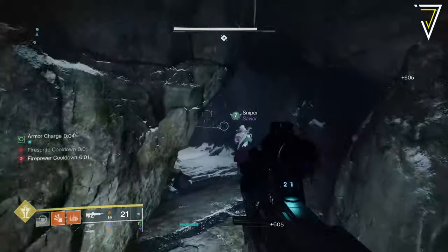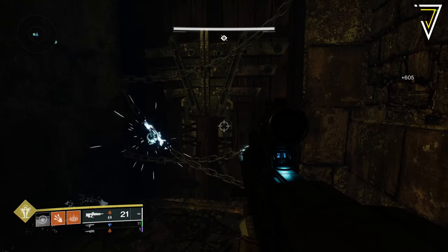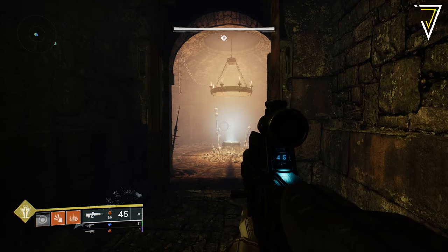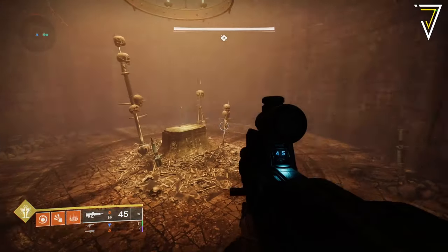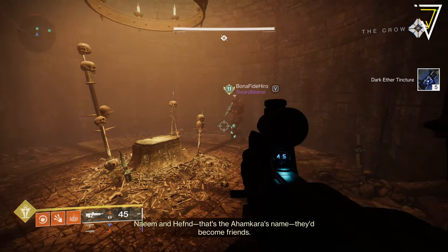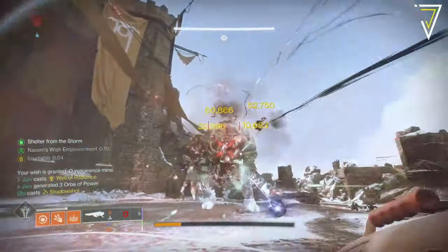The Seething Wretches aren't the only source of dark ether tinctures — you can also get these from communing with the Ahamkara bones. You'll get an additional five dark ether tinctures for any guardians you help locate missing bones from their quest, which is a great incentive to help others and will progress not just your own quest but anyone else in your fireteam. When it comes to blighted wishing glass, this can be obtained from completing encounters and looting the chests afterwards.